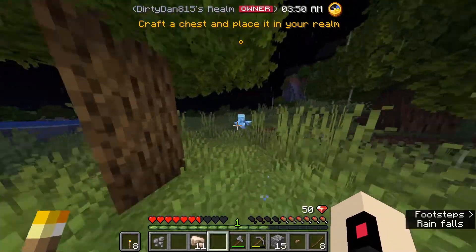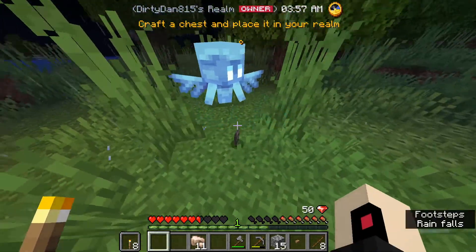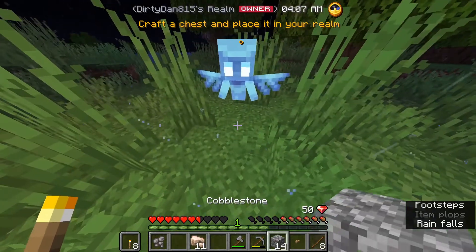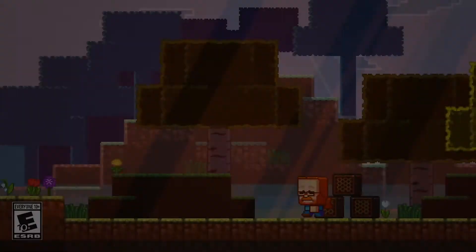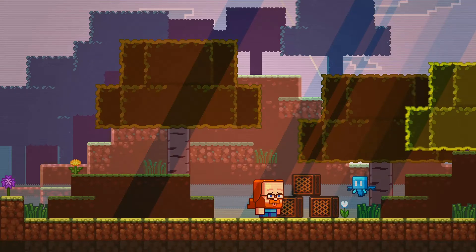The last mob is the Allay, which is basically a cute flying mob who will bring you whatever item you give to them and collect more of that item. Note that this isn't a duplication glitch — it only collects items that are dropped on the ground. So let's say you need dirt and there's a creeper hole outside your house but you were too lazy to get it — you can just get the Allay to get it for you by giving it that same item and it will go pick up every instance of that item.